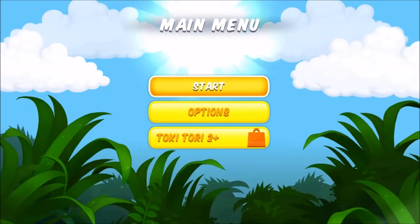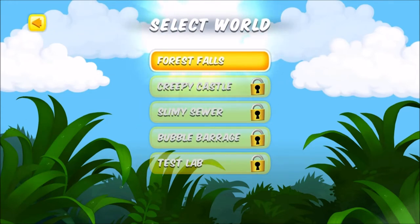So this is our main menu, where everything is controlled from. We've got our Select World screen: Forest Falls, Creepy Castle, Slammy Sewer, Bubble Barrage, and Tesla. I've only unlocked Forest Falls because I haven't had this game too long and, to be perfectly honest, haven't had much of a chance to play around in it.